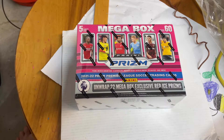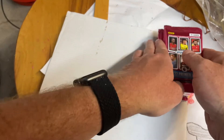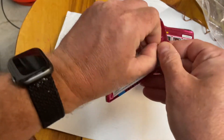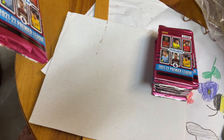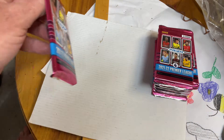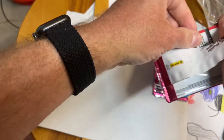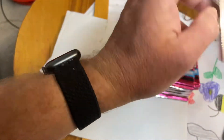Got a Panini Prizm retail mega box — let's see if I got anything good. A bunch of packs, five cards a pack. I think we'll just have the red ice parallel. Red ice prisms — let's see if I get any. The last one was pretty good, a lot of prisms in there, a ton.